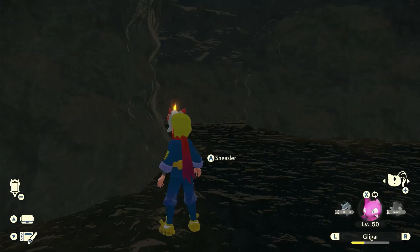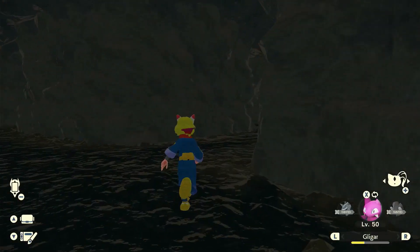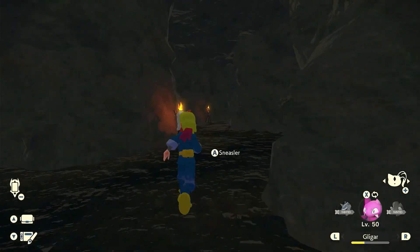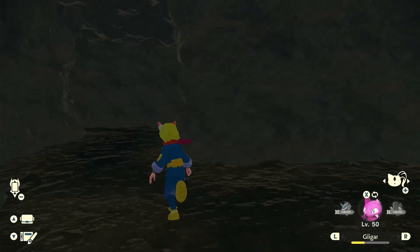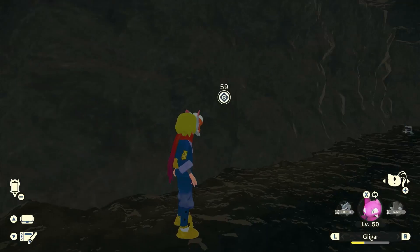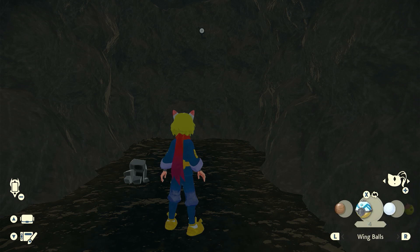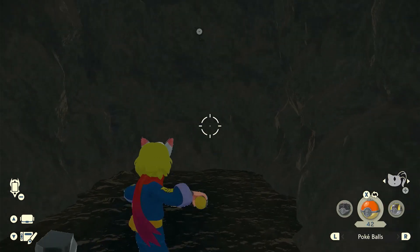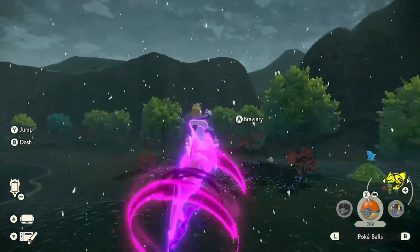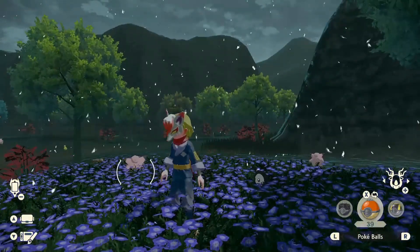Unown L is in an impasse in a cave adorned by Twin Falls — a cave adorned by Twin Falls is of course the Wayward Cave. I'll show you how to go from the entrance to the Unown since it's pretty easy to get lost. Here you'll have to smash some boulders. And finally, Unown P is among flowers at the spring where fairies dwell — spring and fairies mean the Fabled Spring, where you'll find fairy-type Pokémon and an Unown hiding in lavender colored flowers.